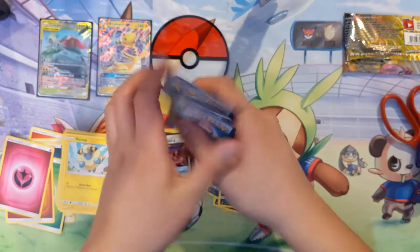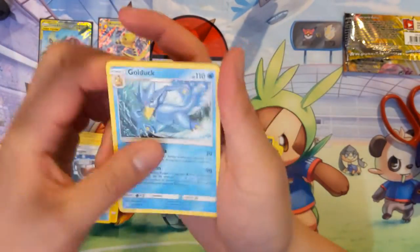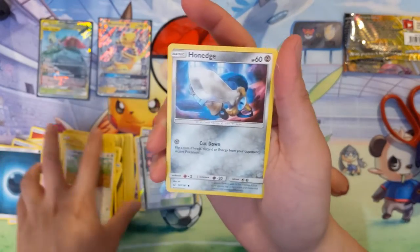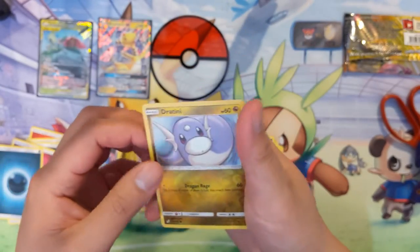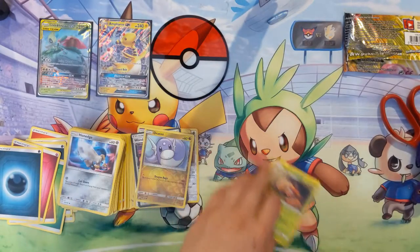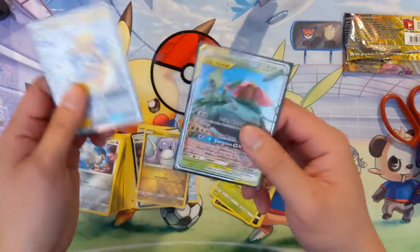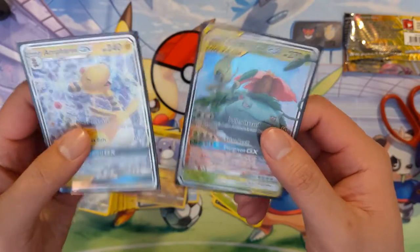For the last pack of our box we got Metal Goggles, Golduck, Paras, Volbeat, Pidgey, an old sword, a chunky Dratini, and for the last card we have a forgettable rare. So we did get two GXs — Ampharos GX and the Celebi and Venusaur Tag Team cards.